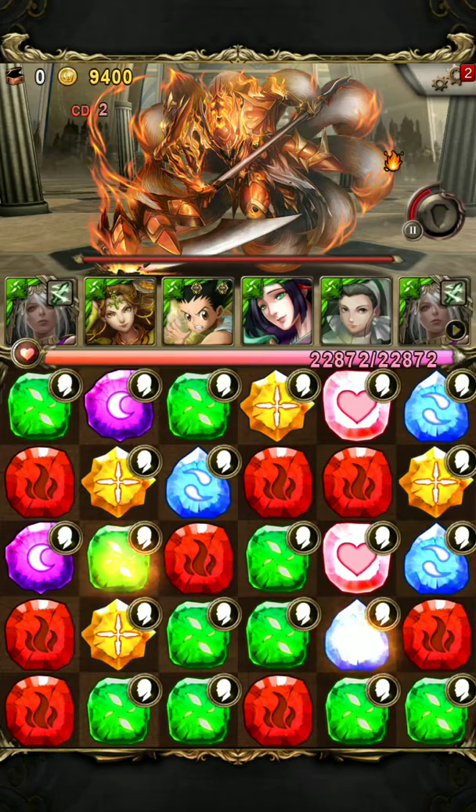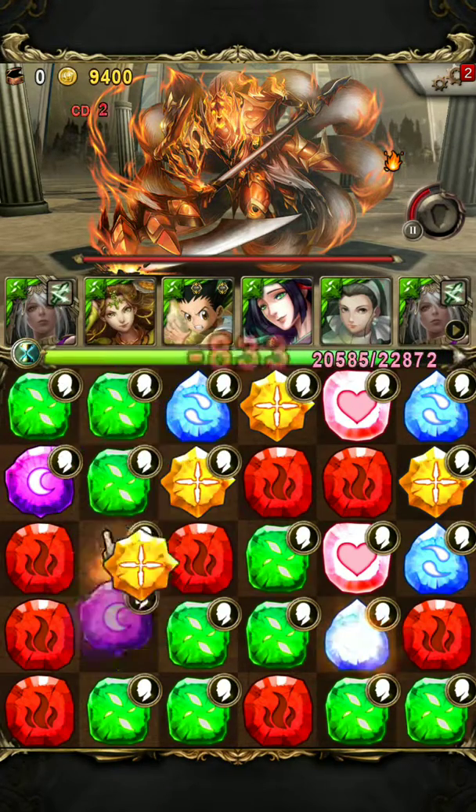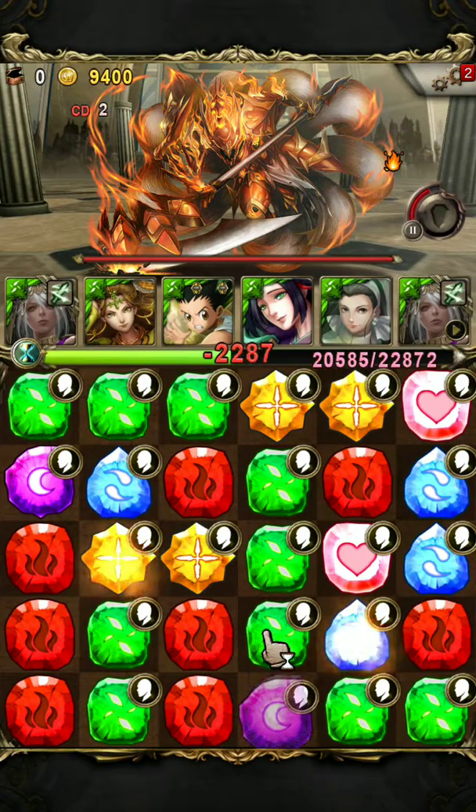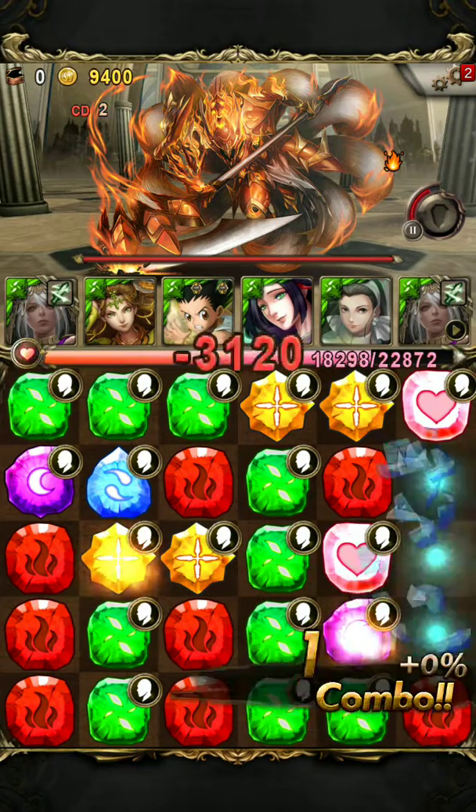Next we have Paladin King of Fire with two burn runes, so again no problem at all, just spin and take him out.